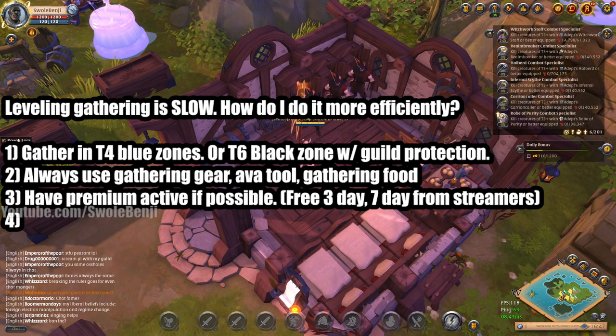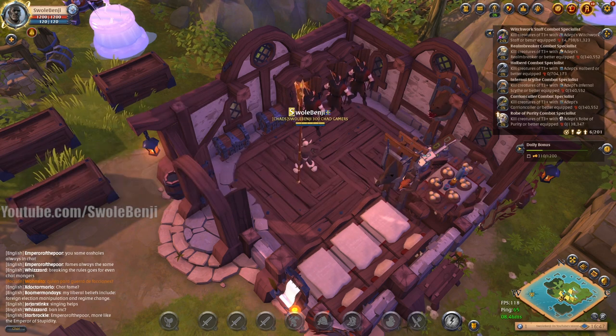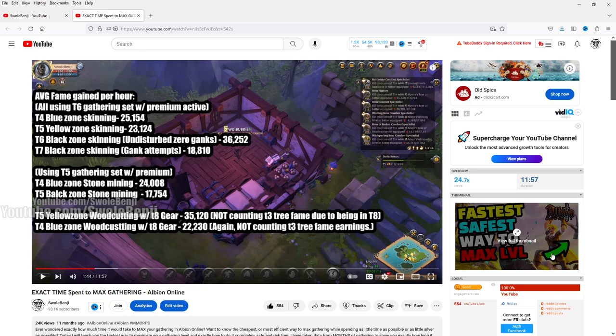I have a video on my channel on how to get 7 days of free premium. There's also a video called 'Exact Time Spent Max Gathering' with data on average fame gained per hour over 2 years. The Tier 4 blue zone skinning gives slightly more fame per hour than a Tier 5 yellow zone on new characters. Tier 6 black zone skinning undisturbed with no ganking is about 11,000 fame per hour more than the Tier 4 blue zone. But if you're constantly being ganked in a Tier 7 black zone, the number lowers down to 18,000 per hour. The video is full of data, so go check it out.